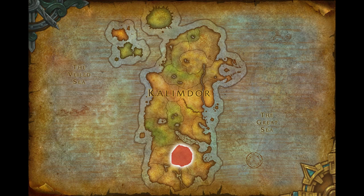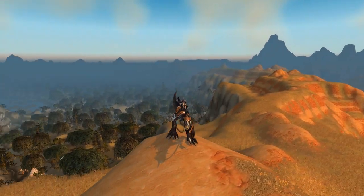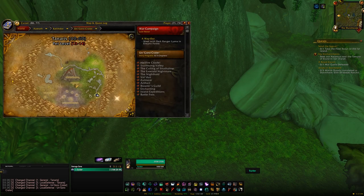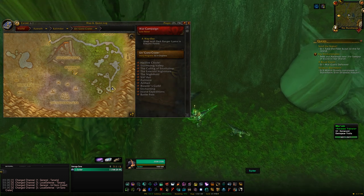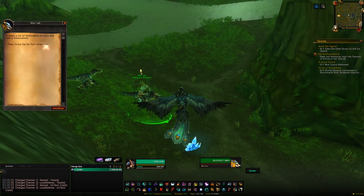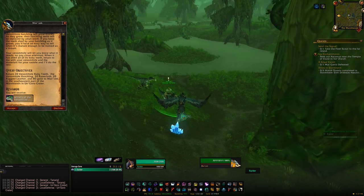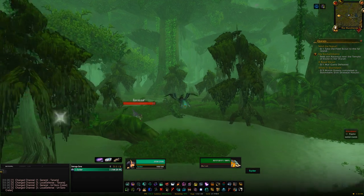With Onyxia killed, our next stop is Horde only: Un'Goro Crater, where we can get the Venomhide Ravasaur. Head to Un'Goro and in the south-east part of the zone you'll find an NPC called Mor'vek. They'll have a quest for you — it's quite an annoying quest chain — but once you get through it you'll be on a set of dailies and you'll have to do 20 days of them. Once you're done, you'll be able to pick up the Venomhide Ravasaur.